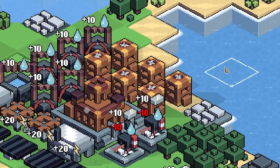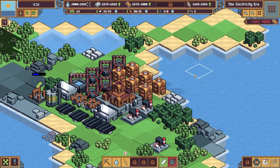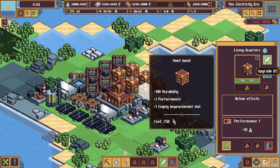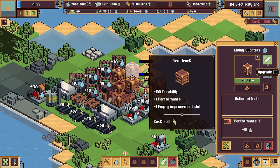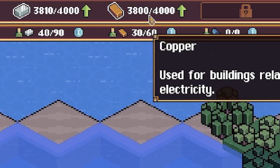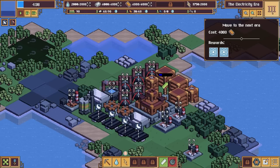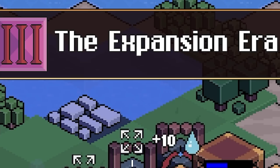The tide has come in - these living quarters are now literally on the beach, that's not good. I should upgrade some of these living quarters since we've definitely got the electricity to do that. We're nearly at 4,000 copper - here it is! 4,000 copper, time to move to the next era: the Expansion Era!